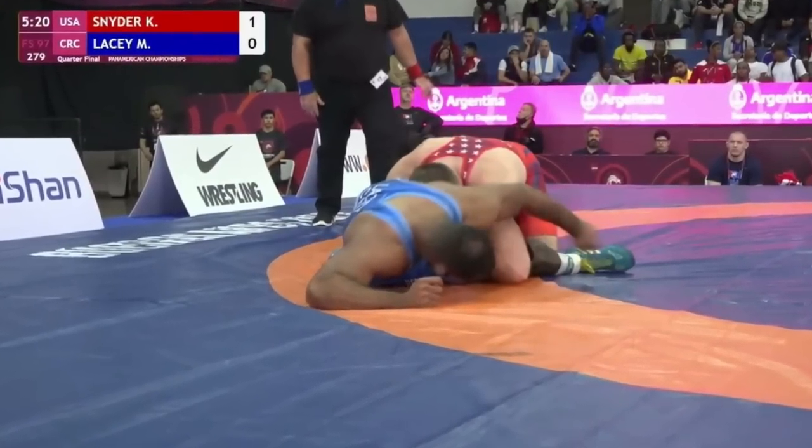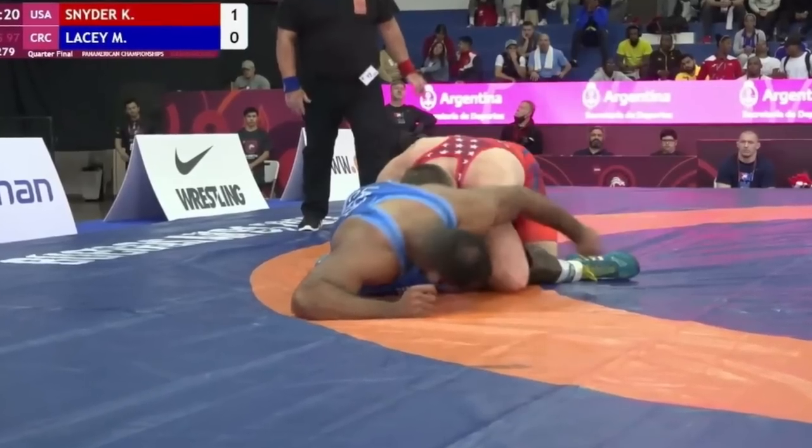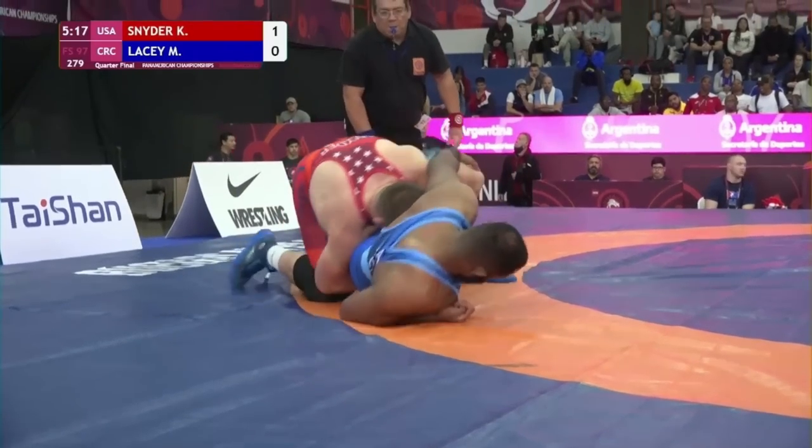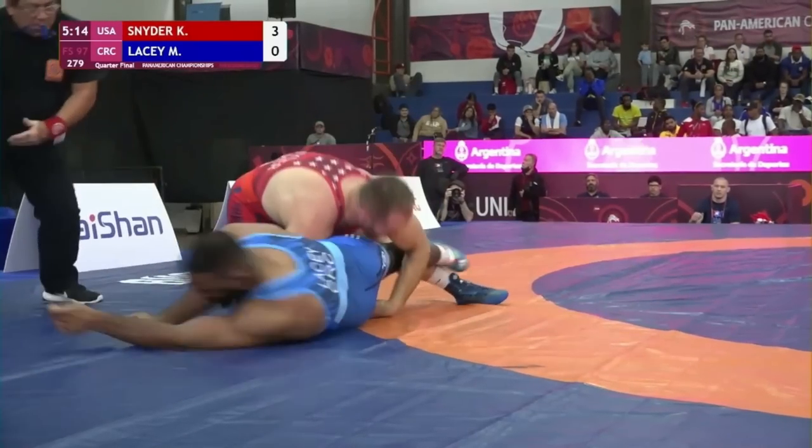This is the same position you find yourself in after a blast double. For your opponent to get back to his base, he has to cross his legs, which would give up an easy leg lace. Kyle doesn't even need to do that much though — he wisely keeps the double, lifts up the bottom leg, and rolls Max across his back for another 2 points. Score is 5-0, Kyle.